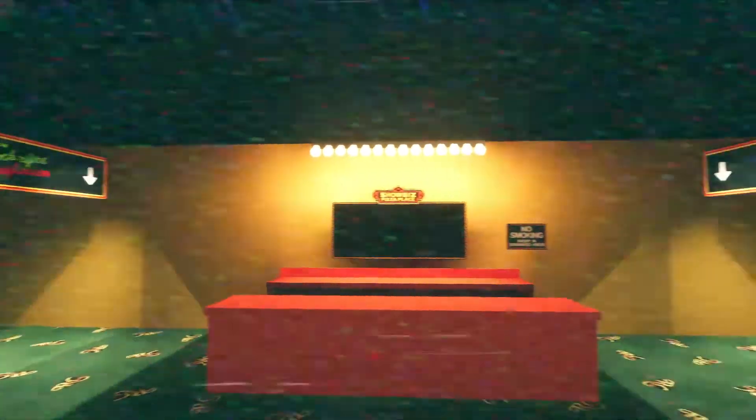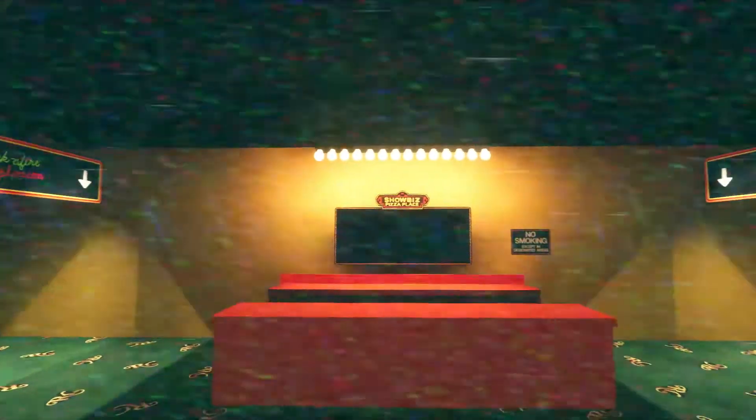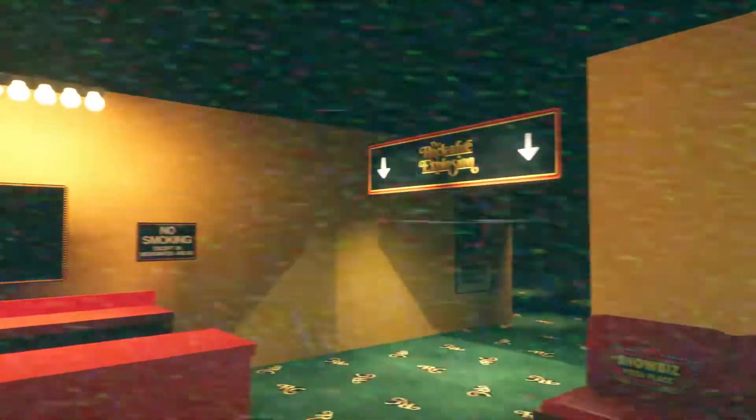Welcome to Showbiz Pizza Place in the virtual world. Here you'll see a very realistic looking front counter and a very realistic looking outside. Unfortunately, you are trapped for all eternity in Showbiz Pizza Place and cannot leave. You have two options: you can go to the Rockafire Explosion or the New Rockafire Explosion. We'll be starting with the Classic Stage.